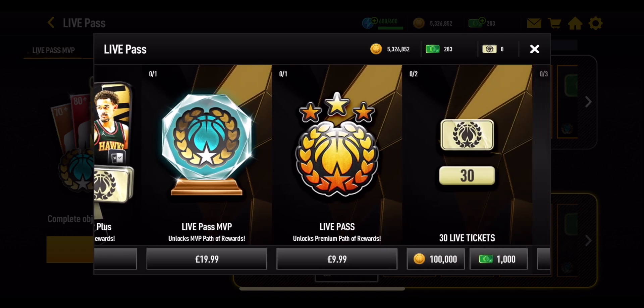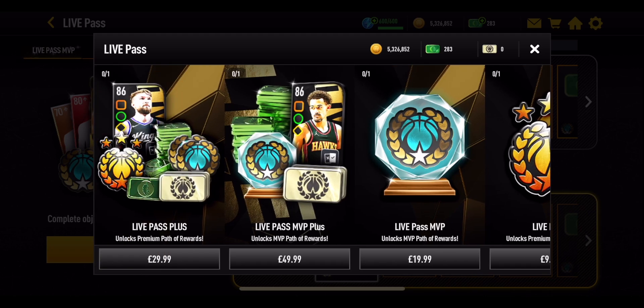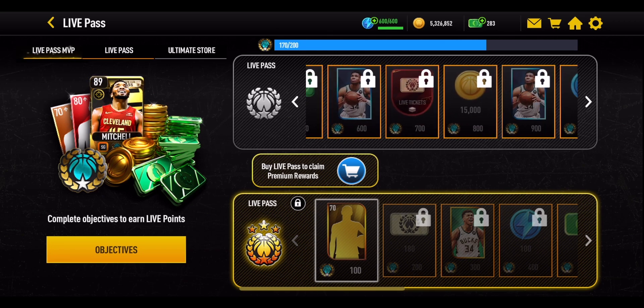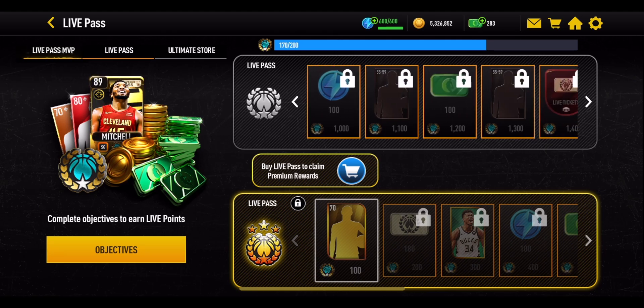The prices will change depending on where you are in the world and what currency you're using. You can spend money to unlock those two paths. If you haven't spent, you'll be going along the standard Live Pass, which still gives you some fairly good rewards including stamina, coins, players, and of course NBA cash.